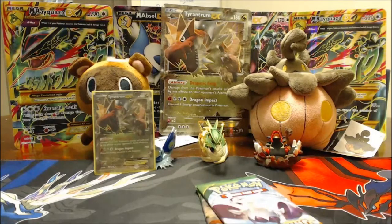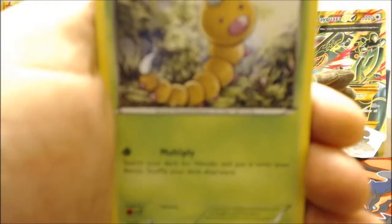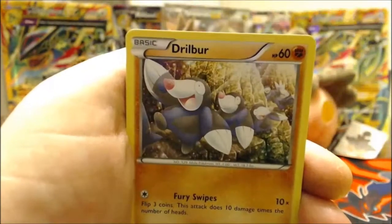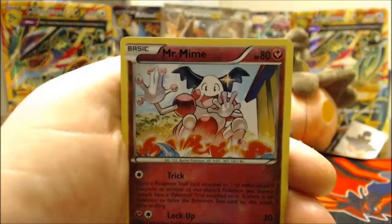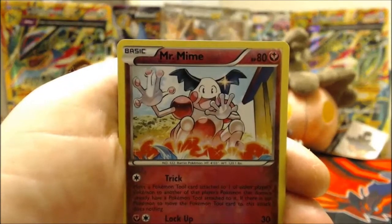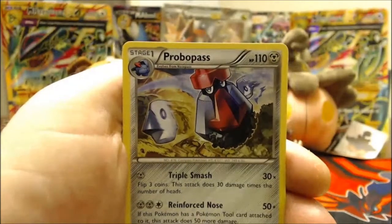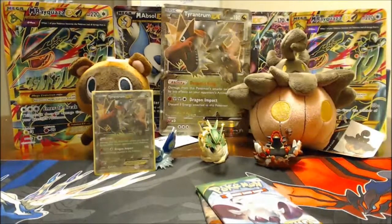On to the other Primal Clash pack. The camera keeps trying to focus on the Rayquaza. Cards: Weedle, Barboach, Ponyta, Electrike, Drilbur, Whiscash, Archie's Ace in the Hole, Bibarel. Reverse is a Mr. Mime — really cool artwork, like he just figured out fire or something. Rare is a Probopass — something is shooting out of it and I honestly have no idea what that is.